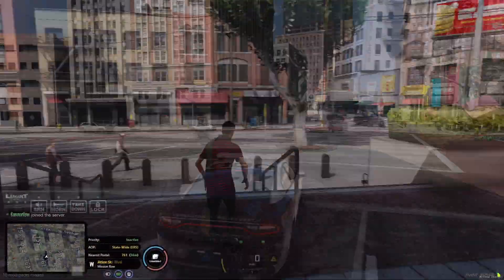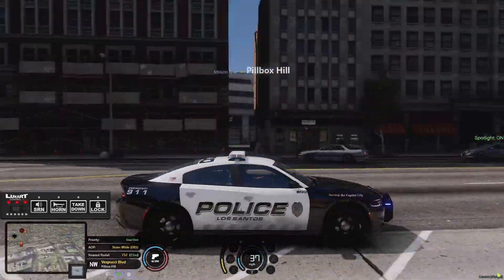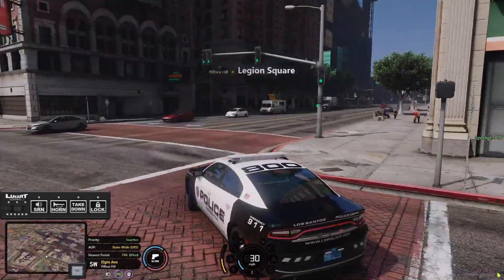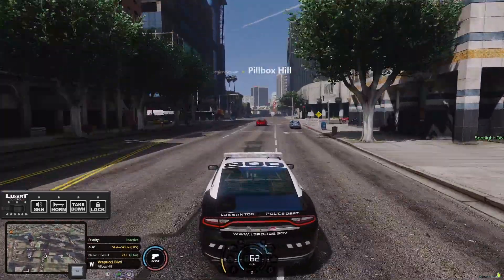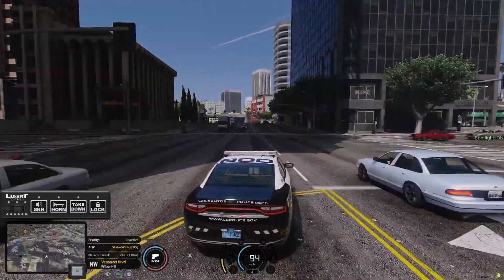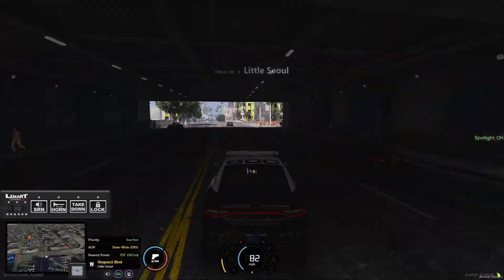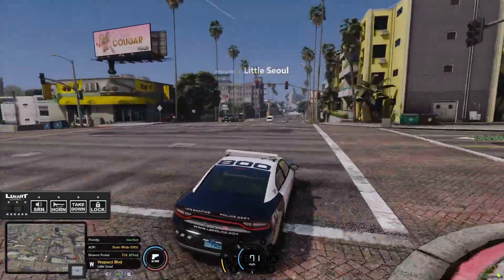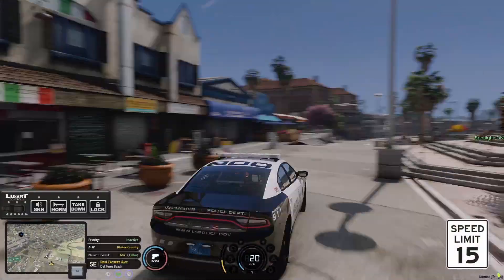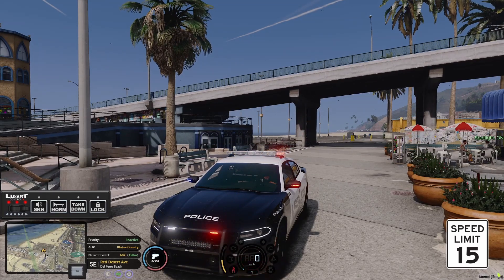We're inside the game now. As you can see, this is what the lights look like — super nice. I wish it was nighttime so you could really see them, but this is what we're looking at with this pack. You can also add ReShade on top if you'd like — that's completely up to you. Turning the lights on — beautiful lights. Let's hop out and I'll show you a bit more.